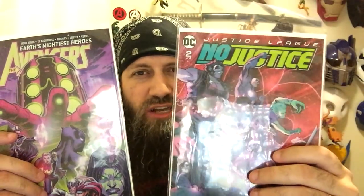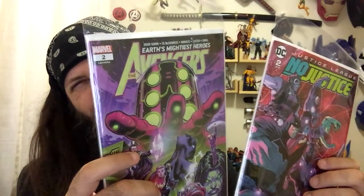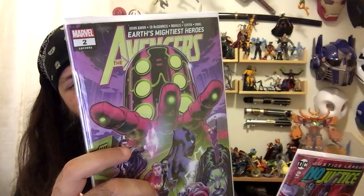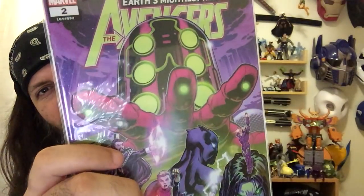We've got Justice League: No Justice issue number two of four. And we've got Avengers issue number two — yeah, there's a restart, not really a reboot. It will help you to jump on both of these very early. The Celestials are an ancient character that Jack Kirby created a long time ago, right after he left DC Comics. There are these creatures called the Final Host — they're progenitors to the Celestials, and they're wicked powerful. These heroes have to figure out how to save the Earth from these beings.